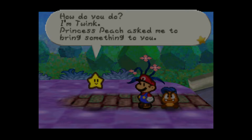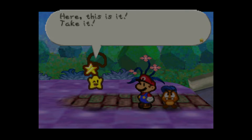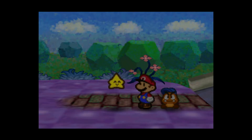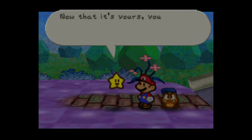Princess Peach asked me to bring you something. Here it is — take it. You got the Lucky Star, a starship pendant. Let's use the action command. That's why it's not structured anymore — because of this thing, it's fun. Now that it's yours, you can use the action command.